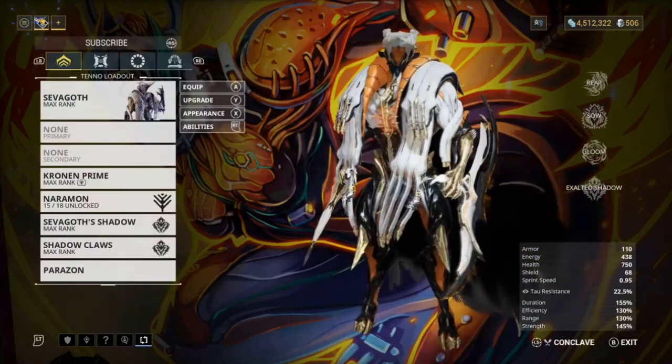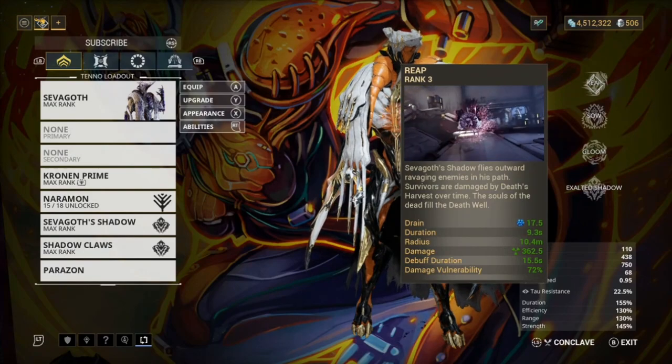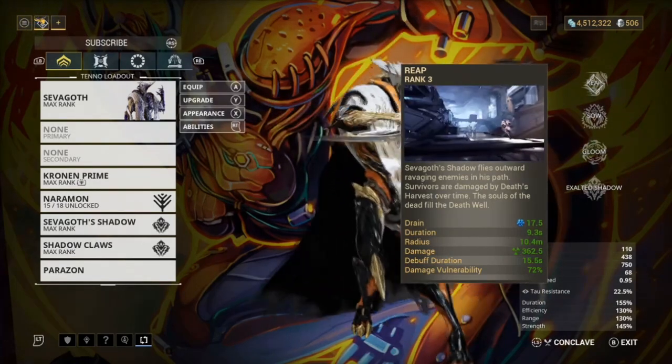For starters we have Reap. What Reap does is Sevagoth's shadow flies outward ravaging enemies in his path. Survivors are damaged by Death's Harvest over time and the souls of the dead fill the Death Well.